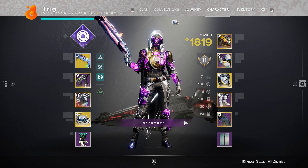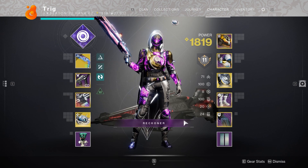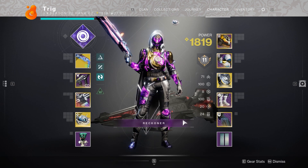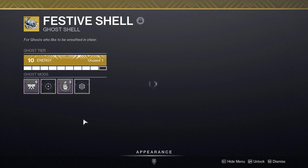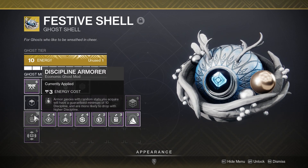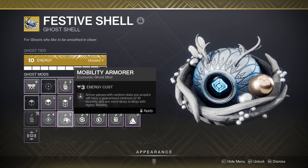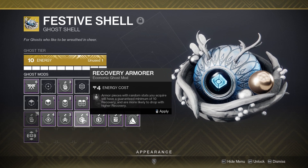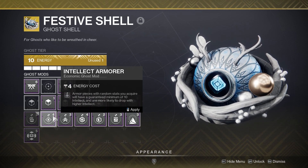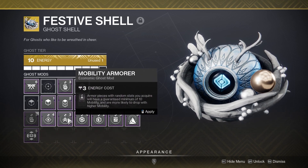High stat armor is very easy to obtain in this game. Before you do anything — before farming armor — make sure you head over to your Ghost and have an armor mod equipped. Armor mods guarantee 10 stats in any point you would like in your build. So if you want 10 recovery, select the recovery armor mod; if you want 10 intellect, select the intellect mod. These are very helpful and I recommend everyone have them on their build.